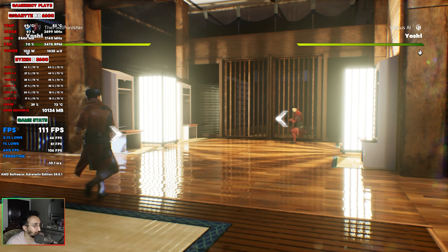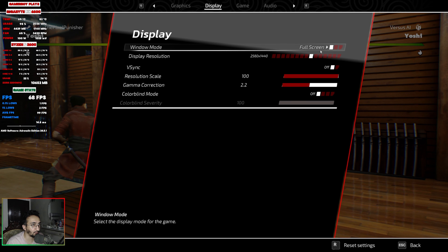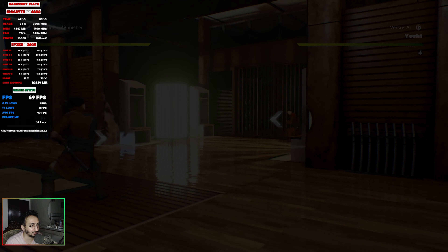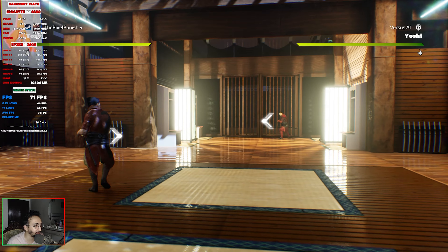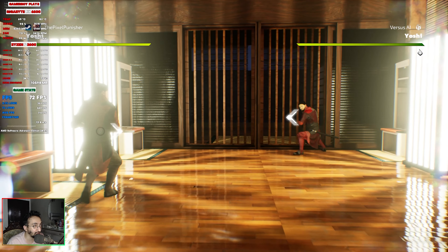We're getting about 106 FPS average at 1080p epic. Now I'm going to switch to 1440p — this will be a short video, we're just testing performance. Alright, we are now at 1440p resolution, full screen mode, 100% resolution scaling, still at epic settings. Let's see how the game feels — we're at around 70 FPS, which is still very playable.